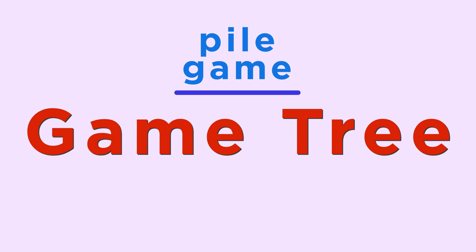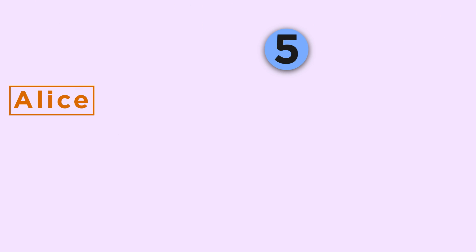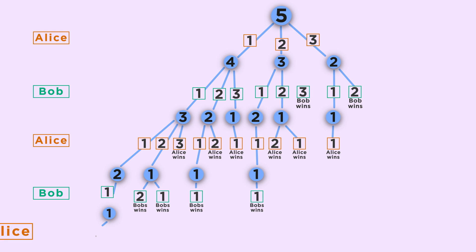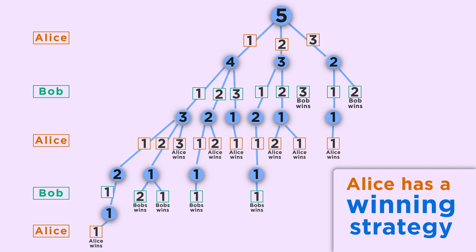We can make a game tree for our pile game, which is a diagram of all possible games. If we start with five marbles, Alice can pick either one, two, or three marbles, leaving four, three, or two. Then we map Bob's choices in the same way, then Alice's, then Bob's, then Alice's. Each time someone takes the last marble, we mark their win. Notice that Alice has a winning strategy — a method of playing that guarantees she will win. First, she picks one marble. Then Bob has three choices: take one, two, or three. Regardless of what he does, she can respond in a way that guarantees her win. By definition, at most one player in a game can have a winning strategy — not both. So if both players are playing optimally, Alice will win.